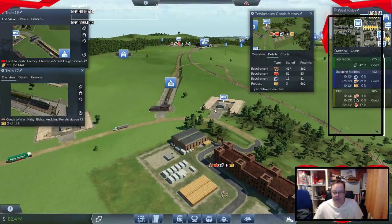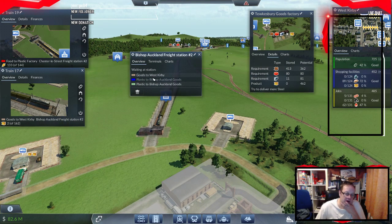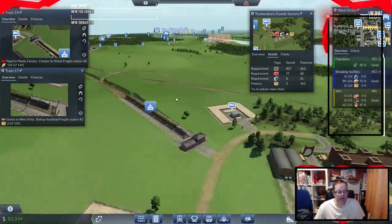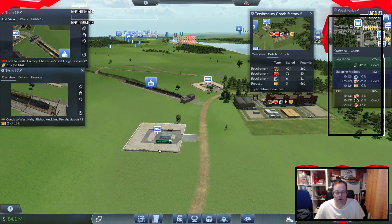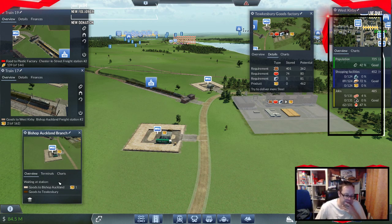I'll bet the plastics is now flowing. What goes out of here? Goods to West Kirby. Nothing — everything else comes in. The planks come in that way, the plastic comes in that way, the steel comes in from the road. I think that's going to be alright — I think we're going to get the goods. Why are we not making more goods? We've got goods going out to Bishop Auckland and Tewksbury, and not many to West Kirby.